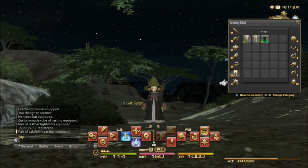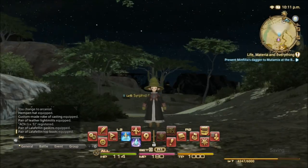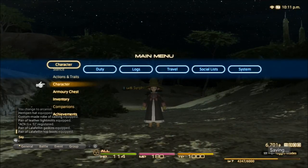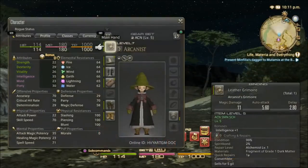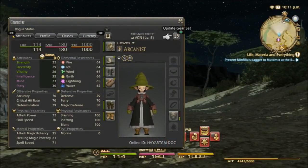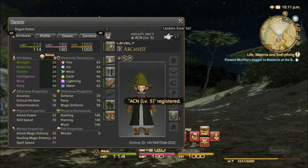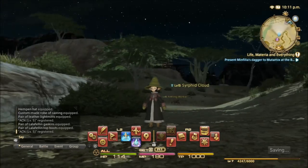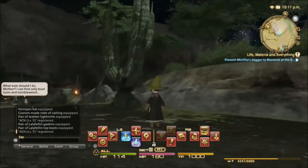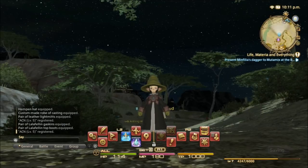Now I'm gonna go back to my Armory Chest, add my legs and my feet, and then update the gear set list. In case you get better gear and want to update, you go back to the Character screen and right up here you see 'Triangle — Update Gear Set.' Press triangle and it automatically updates. My feet and legs are now saved in my gear set list — real simple, nice and easy.